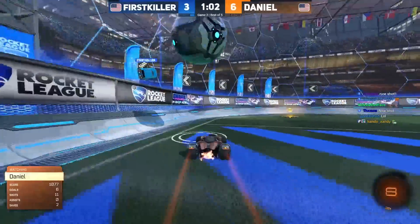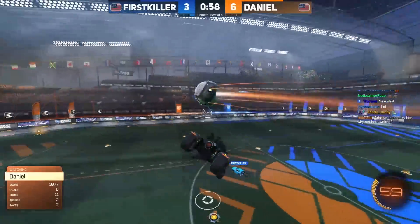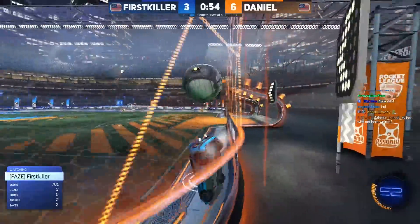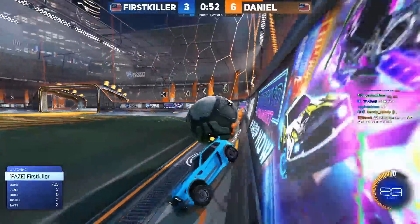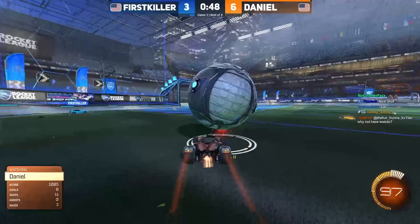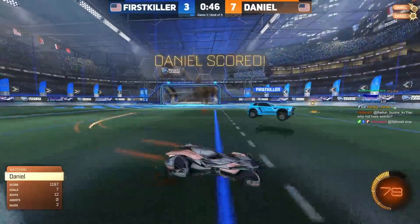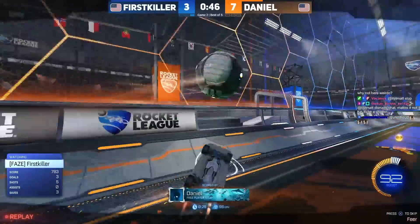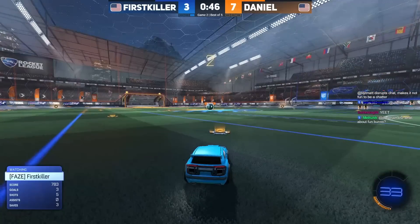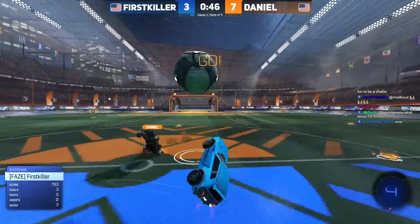Daniel trying to get a quick shot off first killer's setup. First killer on the back wall falls off the ball — Daniel elects to grab the corner boost and try to live to see another day, but Daniel is able to carry it out, resets on the 100 at midfield, and the front flick puts him up 7-3.